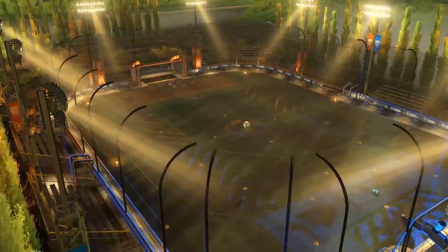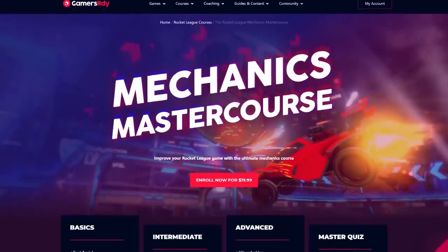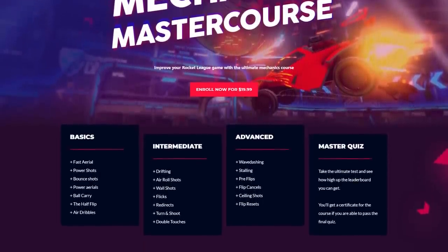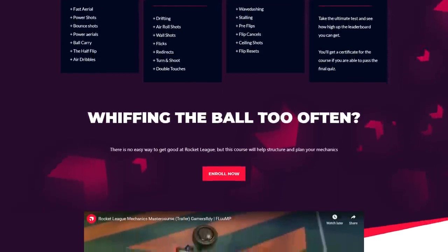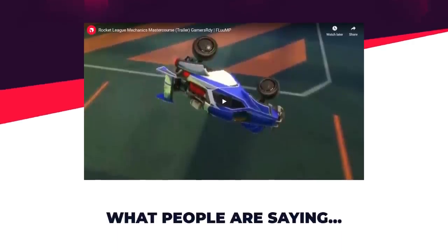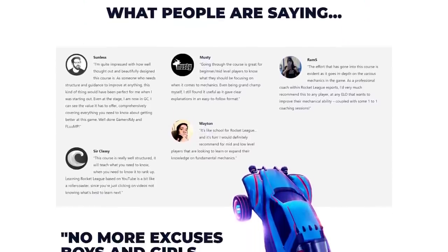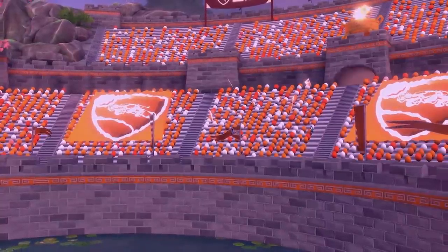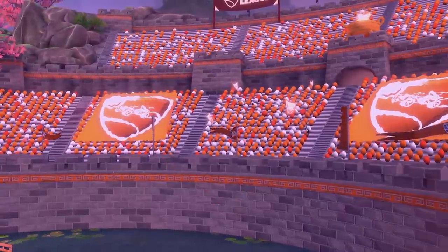Before we get into the video, I want to quickly mention my Rocket League course on Gamers Ready — the Rocket League Mechanics Master Course. It covers everything from power shots to flip resets to wave dashing, stalling, and air roll shots, basically all the mechanics you can do in Rocket League. There's a link in the description, and you can use code 'floop' at checkout to get 30% off.